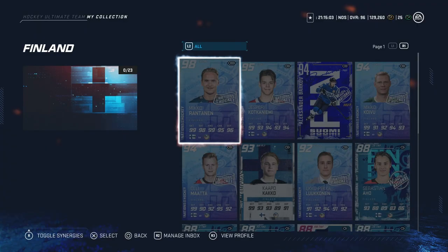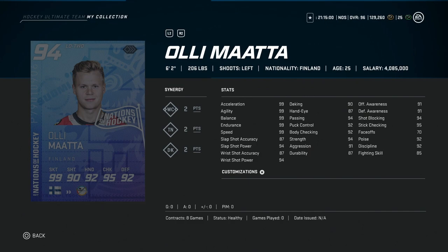Now we're up into the bigger overalls for this release. We've got the 94 overall Ole Mata, 6'2", 206 — much like the Shea Theodore, but he does have 99 skating, a little bit better accuracy at 87, with 94 slap shot power, body checking and puck control at 92, awareness stats at 91. This is very close; he just has a little bit better slap shot accuracy. I think there are probably better left defensemen you can grab for the price. Look at the accuracies — D-to-D one-timers are so prevalent right now in Hockey Ultimate Team, you really want to take advantage of them.